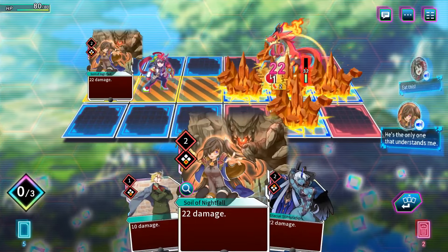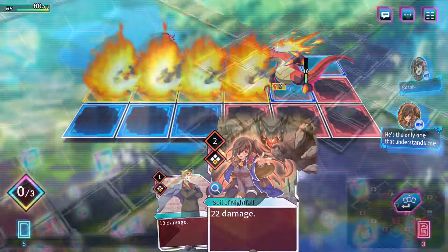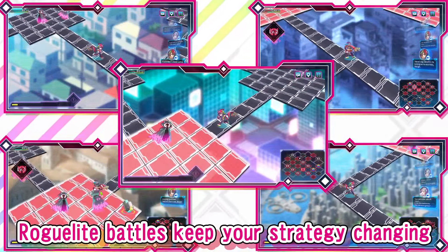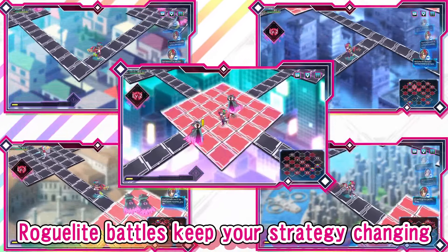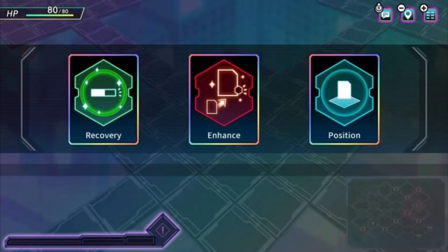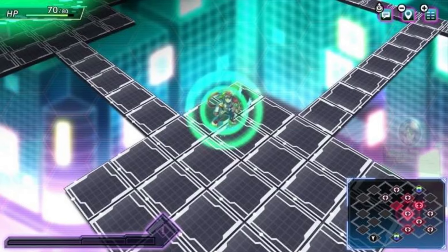We are officially out of spoiler territory and getting right into the gameplay mechanic reveals. The first major mechanic is known as area subjugation. If you clear out all the enemies in any given room in a dungeon, you will get a choice of three different rewards: Recovery, Enhance, or Position. Recovery is self-explanatory — it's going to restore your HP, and Inti says this is the most reliable way to do it.